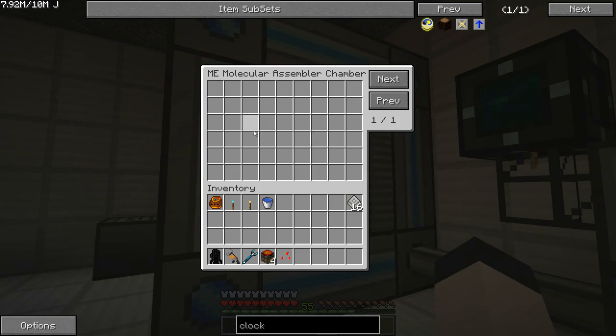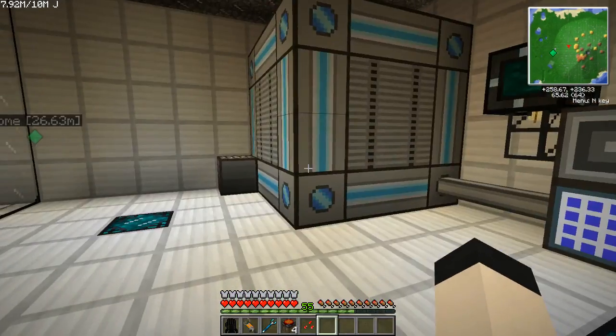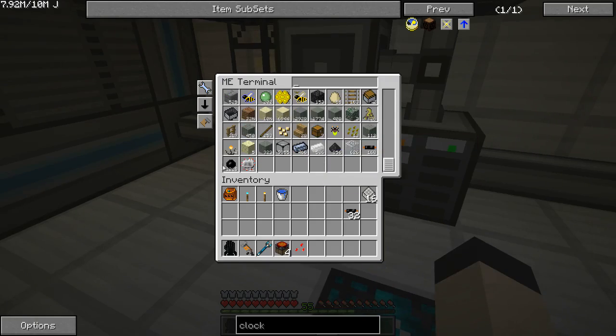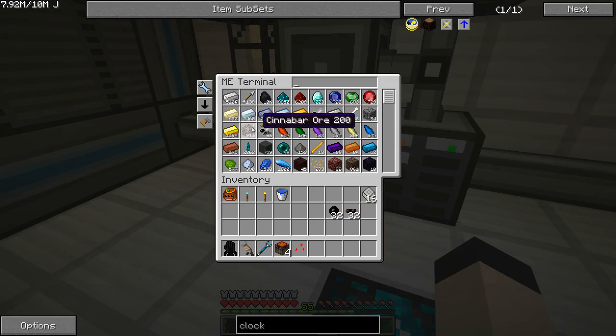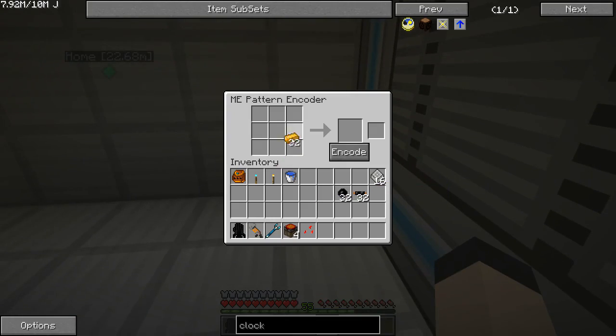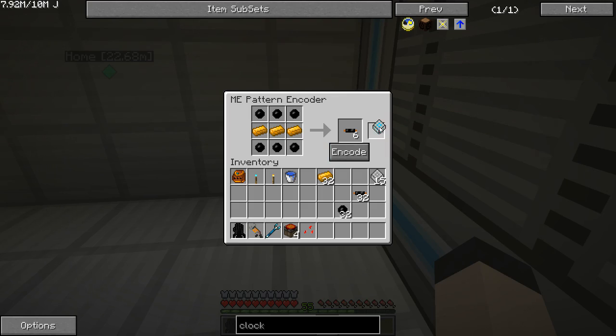When you finish the machine you get this. As you can see, this is what one pattern provider can hold. When you add more you get more pages and can next through them. Now in order to make patterns — for example we're going to start with the copper cable — all you do is set it up like you would a standard crafting thing. Put in a blank pattern and hit ENCODE. Now as you can see it is an ME encoded assembler pattern. It crafts 6 copper cable with 6 rubber and 3 ingots.